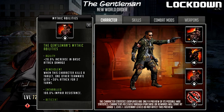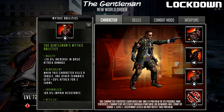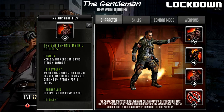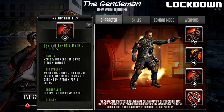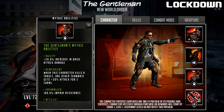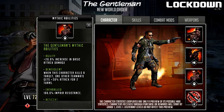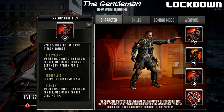The next passive is called Enthralled: he gets 100% Impair resistance. This is cool — you don't have to worry about Impair. The only issue is he is an Alert character, and Impair is primarily on Tough characters, so you wouldn't really attack a Tough-based team with him and won't run into Impair that much. If this were Taunt resistance that would have been awesome because Taunt is very meta right now, or Stun resistance since there are Strong characters out there he could be used against. His rush and signature move don't proc passives on defense either, which is actually pretty good.